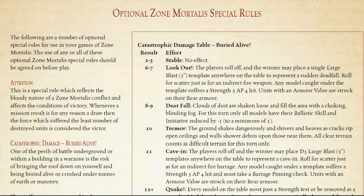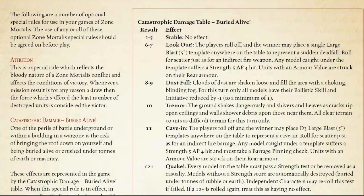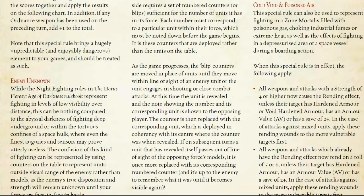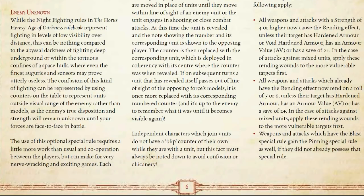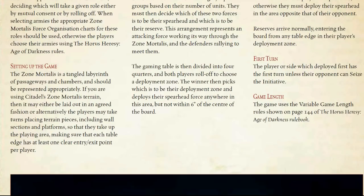Other optional rules include terrain collapsing, which won't affect your list construction too much. Cold void and poisoned air is the rule that affects your void-hardened armor. And then, of course, there are a couple of missions.